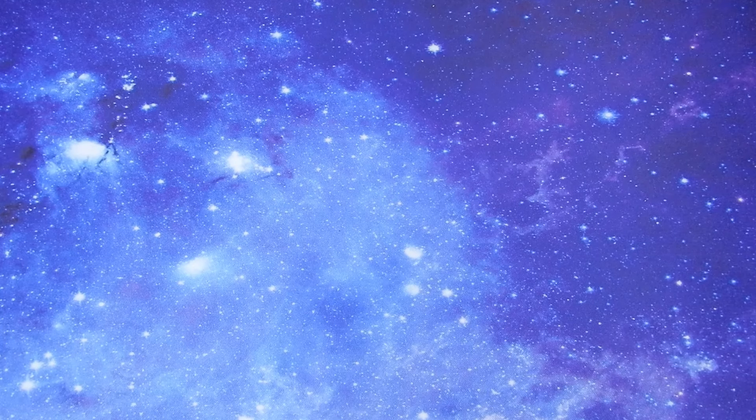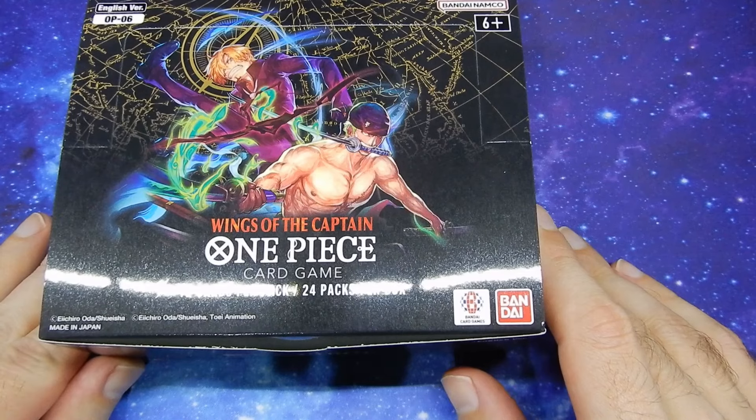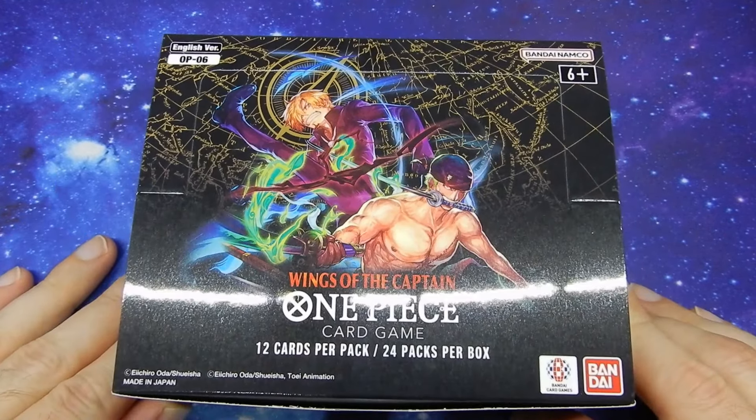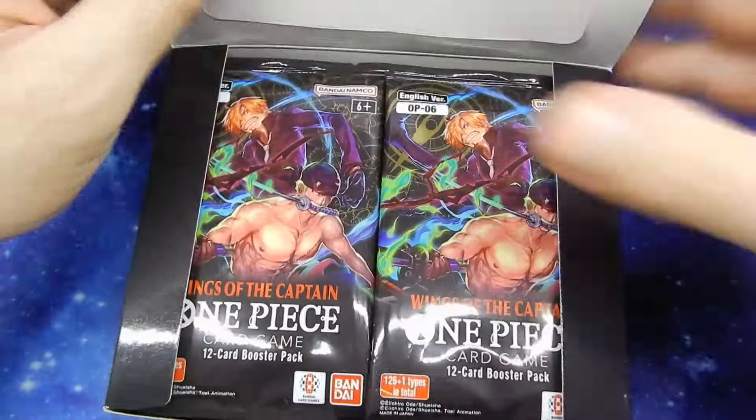Welcome back everyone. Today we'll be looking at the One Piece TCG Booster Box 6, Wings of the Captain. Nice Zoro and Sanji on the front there. Let's just jump right in, shall we?